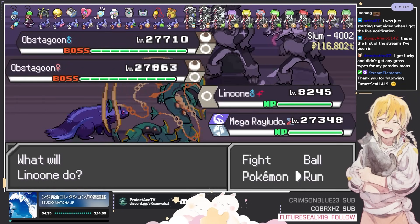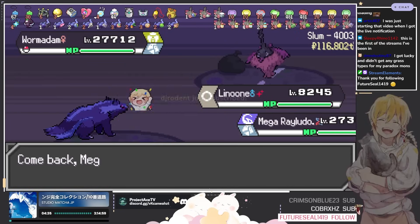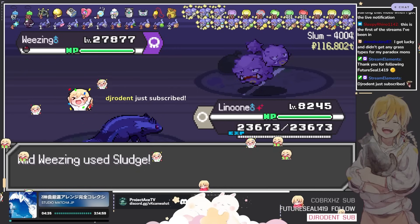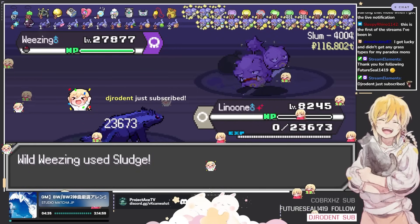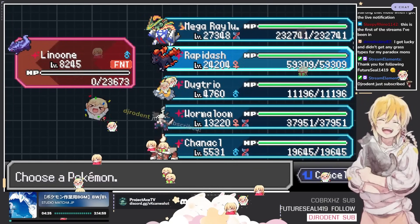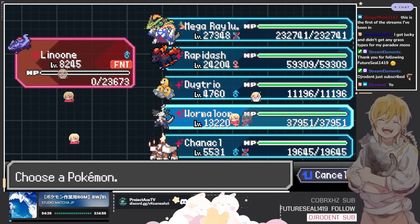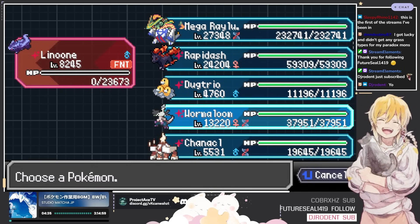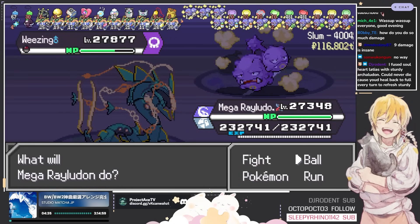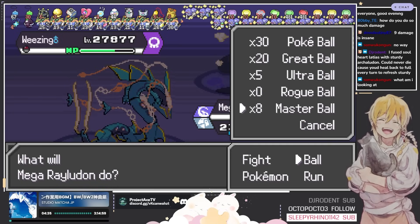We don't have to really fight anything. The only time we have to fight is if we're forced to — a paradox battle basically. We can't escape from Wheezing because of the neutralizing gas. When it comes to a fight like this you can either neutralize their ability, but I don't have a mod that can do that, so the only way we can really get out of this is literally catching it.